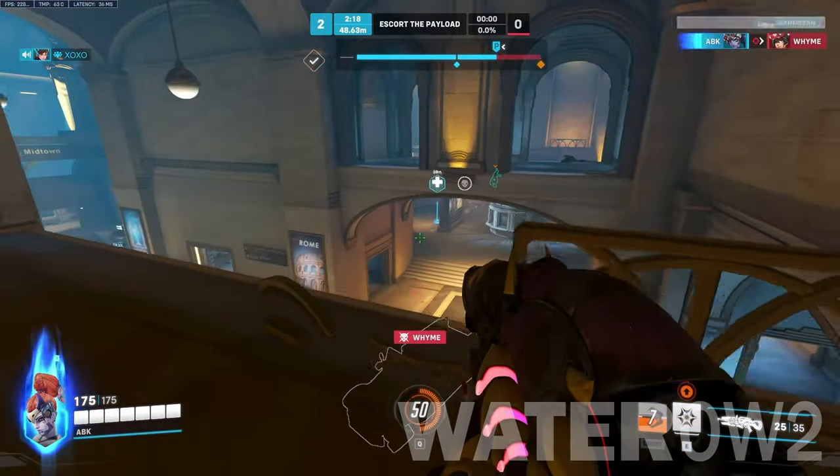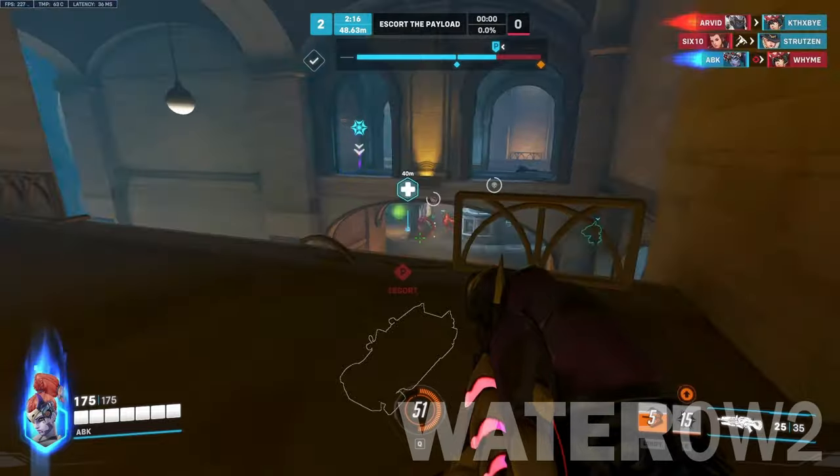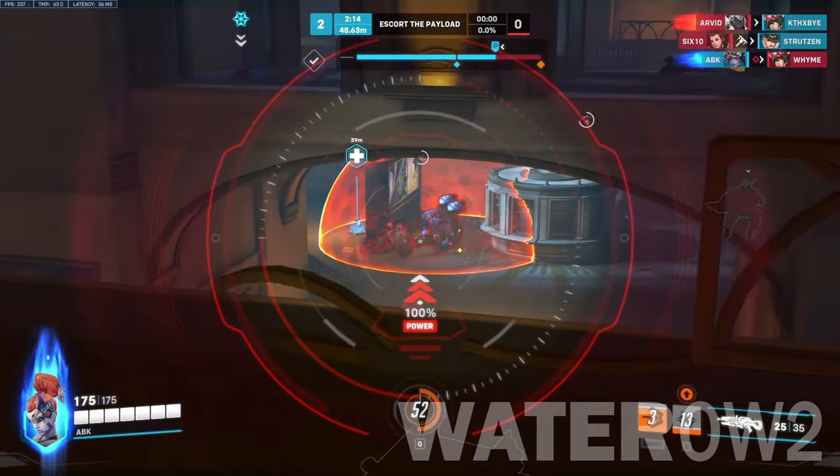Widowmaker Counters. Widowmaker's secondary close-range fire is pretty awful, so flank-heavy heroes who can get behind her — like Genji and Tracer — have the advantage.